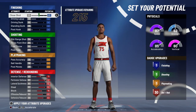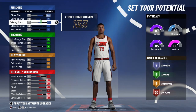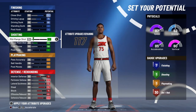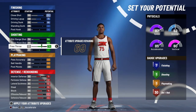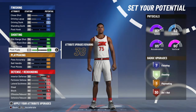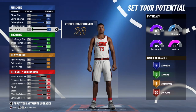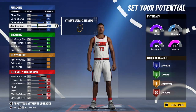Then I max out my close shot, the driving layup, and the driving dunk. You also max out the three-point shot, the mid-range shot, the free throw, and the post fade — so everything is maxed out on the shooting side. You get five shooting badges, and with the rest of the ticks you can use them on the standing dunk. You end up with nine finishing, five shooting, and 30 defensive/rebounding badges.